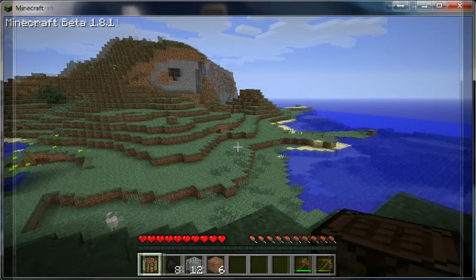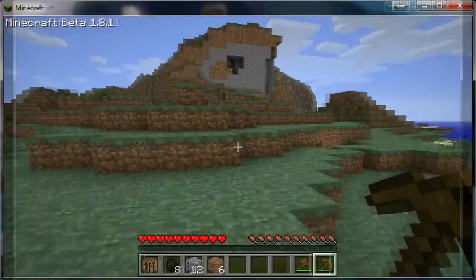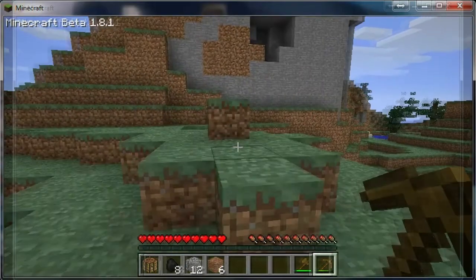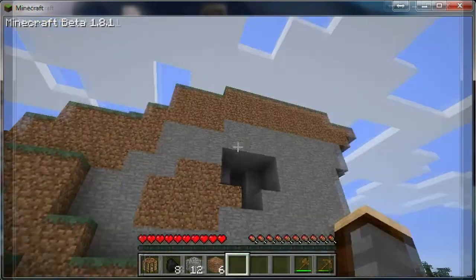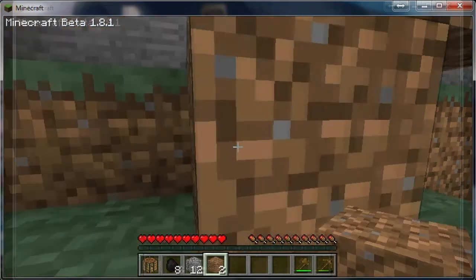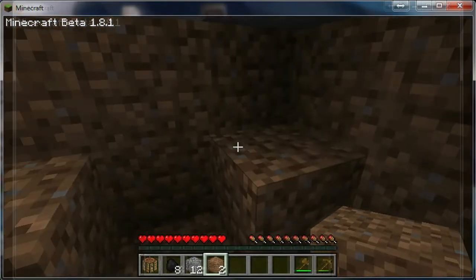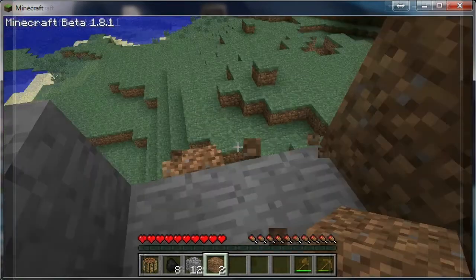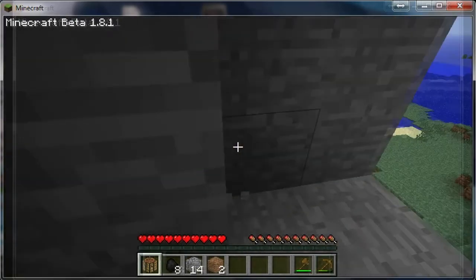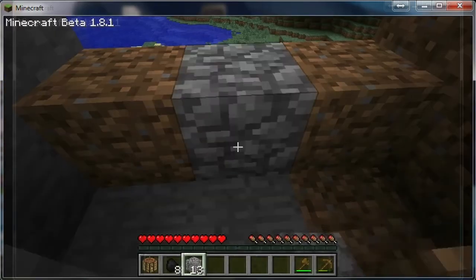I'm gonna turn around and see a perfect hidey hole for the first night. Look, right there — you see the hole? Oh, that's perfect. So I'm just gonna go there and make a stair with dirt which I got from the ground. I'm going upstairs and this is gonna be my hidey hole. I'm just gonna block the entrance because a monster can jump the same way as I did. Plus spiders — they can climb on blocks, and I think they can climb on fences too.